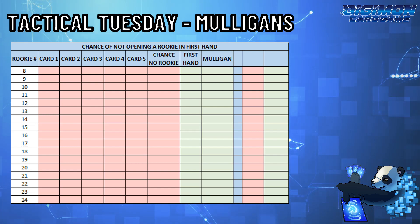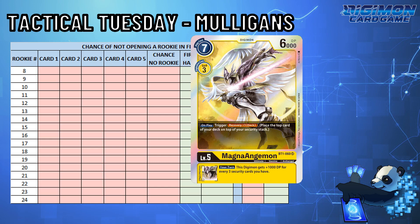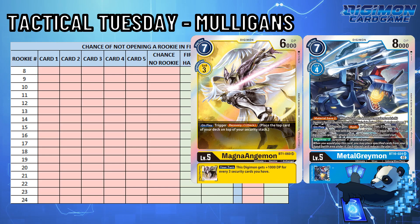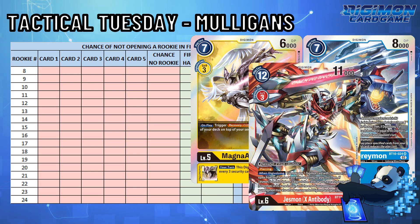While I could run through scenarios of whether you should mulligan or not, I do feel that every deck has its own win condition. Security Control, for example, does not care if it gets that level three on turn one. Blue Flare decks run at most ten level threes, and only because they have floodgates. But generally, decks that build linearly in the raise desperately want to find at least one level three to start their climb to level six.